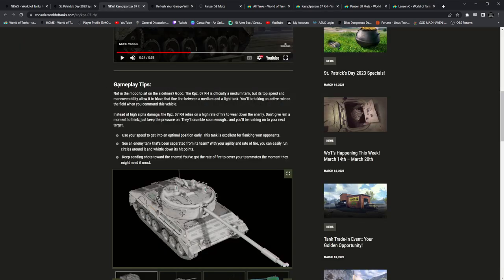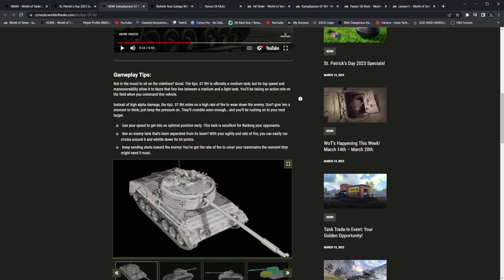Back to the tank — back to everything that is considered brain. Use your speed to get into an optimal position early. This tank is excellent for flanking your opponents. See an enemy tank that's been separated from its team. With your agility and rate of fire, you can easily run circles around it, whittling down its hit points. Keep in mind, they did not include anywhere in here that you are going to kill it, because you are going to die. You do have a decent amount of health at 1,350 — that is the PC version, of course, not the console version.